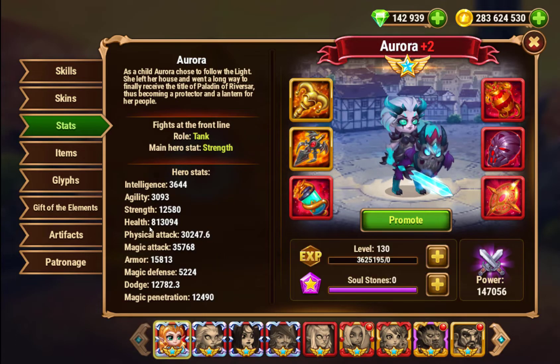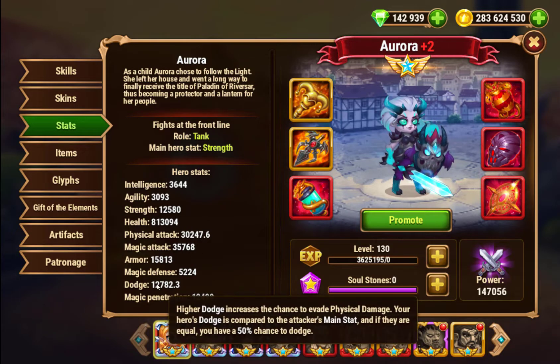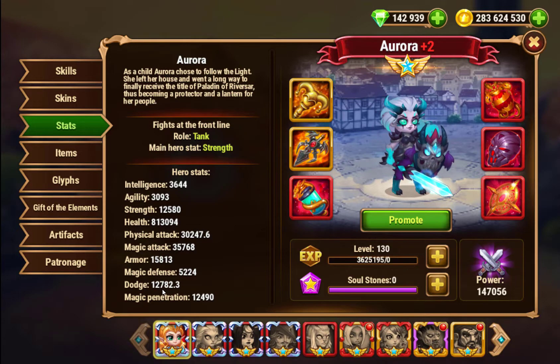Stat-wise, she also has very high health at 813k. She has the fifth best health of any hero in Hero Wars. She is also the only tank in Hero Wars who gets the dodge stat.